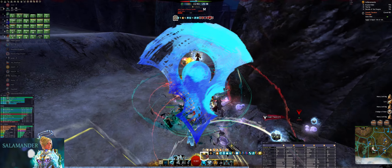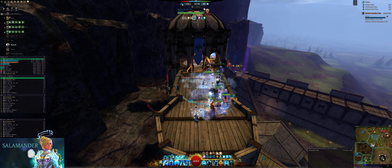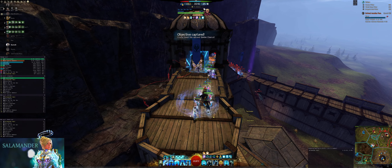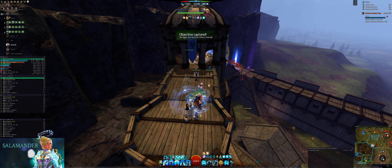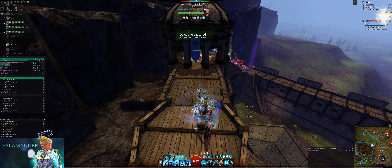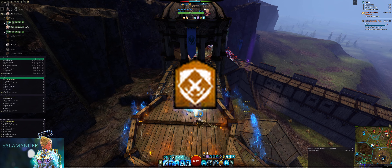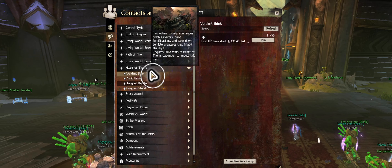While you use a power guardian, I would recommend working towards a Heal Firebrand — the build is linked in the description. This is one of, if not the most, important elite specialization to have in a World vs. World organized subgroup, due to its quick access to group stability, stun breaks, heals, and damage mitigation through blocks and the boons protection and resolution.